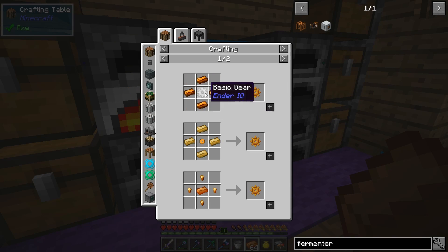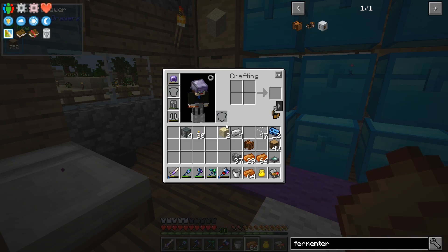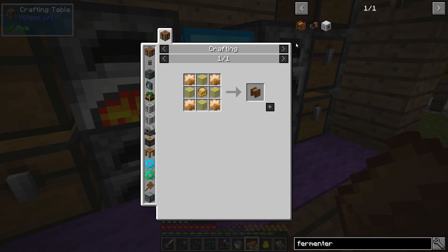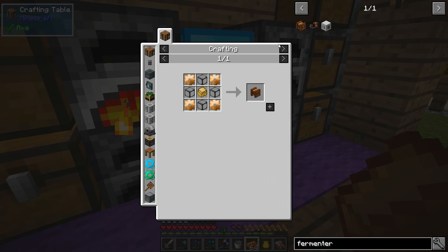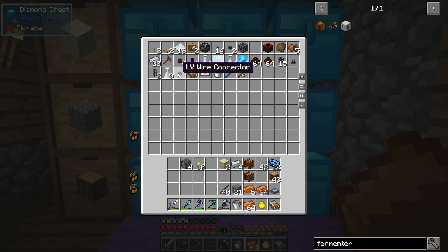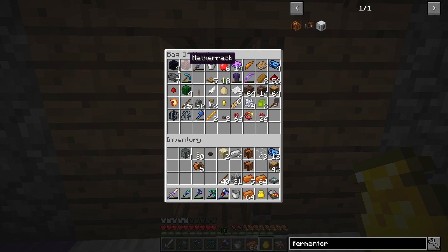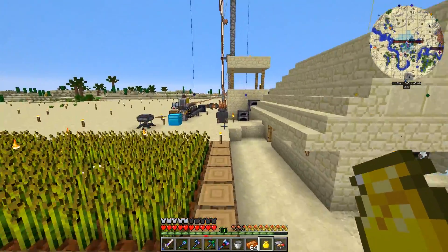So we need bronze gear, basic gear, cobblestone, and sticks. I only need four — thank you for the nines. Boom, got the gear. We need another one — bam, perfect. I've got an LV connector and some LV coil. I got the error again with this thing — it's an old one I have, it keeps doing this. I think the connector is what we're gonna use for now.